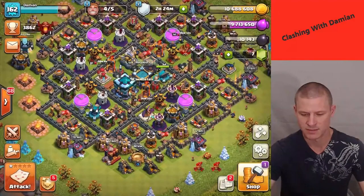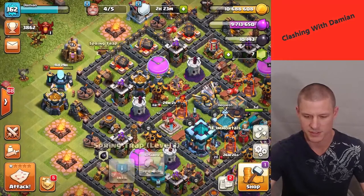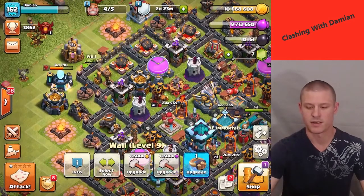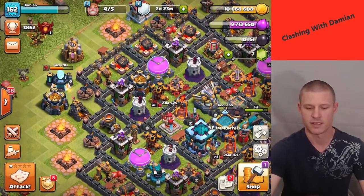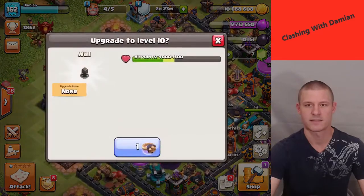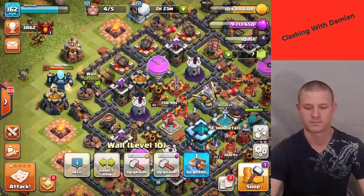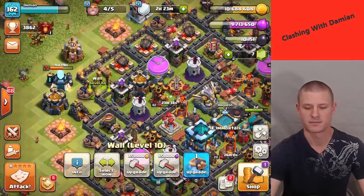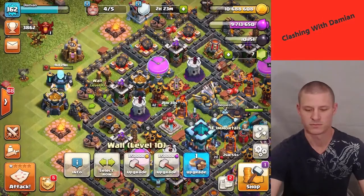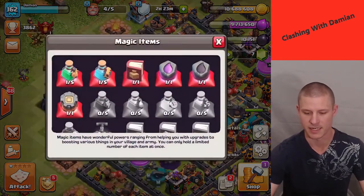Before we do that, let's do some walls. We're gonna do 12 walls — counting them out: one through twelve. All right, we've got 12 wall rings done, that's good. On to the next thing.